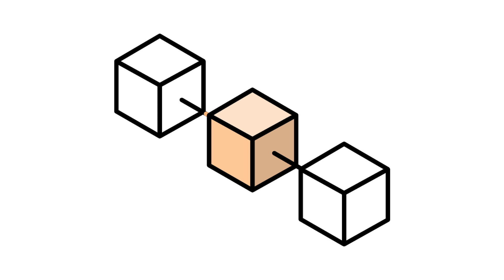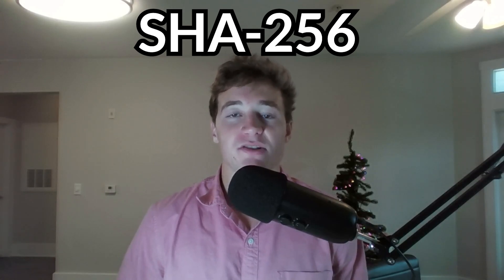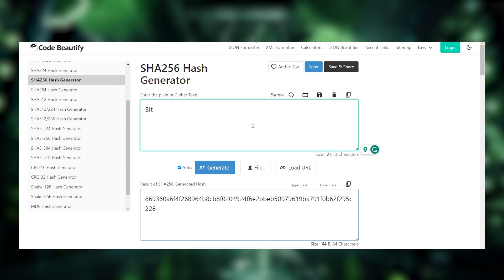Bitcoin mining is the process of adding new blocks to the Bitcoin blockchain. This is done using the SHA-256 cryptographic algorithm in a process called proof of work. SHA-256 may sound intimidating, but it's actually quite simple. This is a one-way algorithm that takes an input of text and converts it into an output of 64 characters.